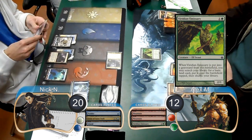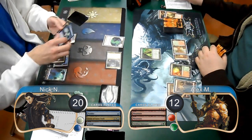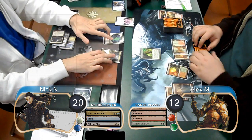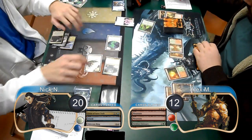Alex then put a Viridian Emissary into play, and at the end of the turn Nick used his Moreland Haunt to exile his bear and get himself a Spirit Token. Then on his turn, he used an Oblivion Ring to remove the Emissary, allowing his Geist to attack again. He attacked with the Geist and his Spirit, bringing the Angel along for another seven damage, dropping Alex to five.